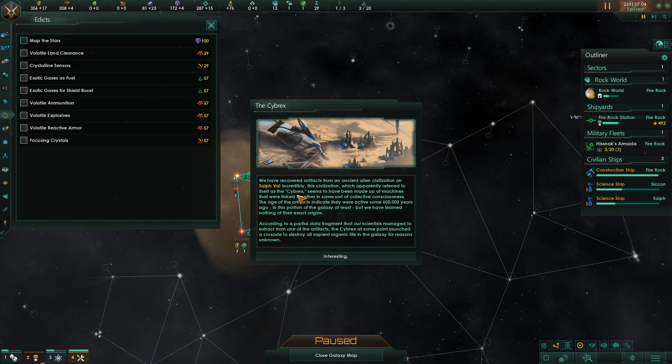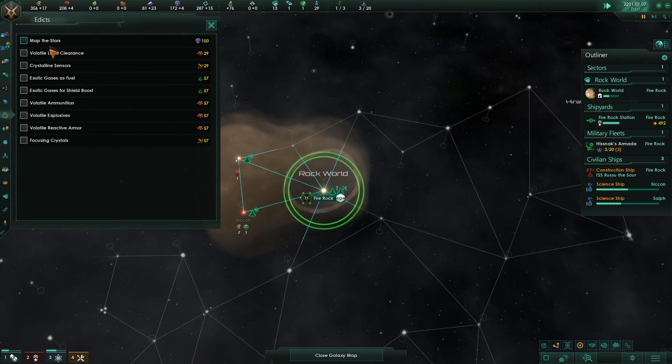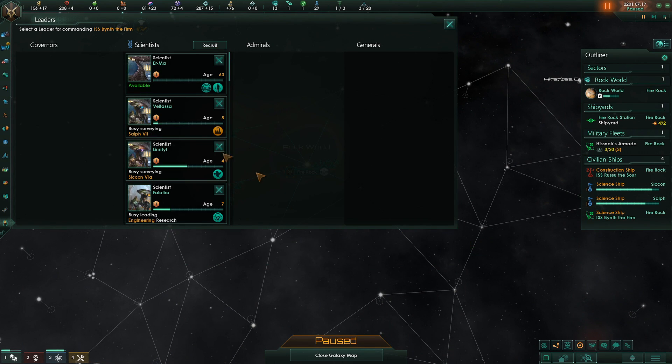That is fantastic — our precursor is the Cybrex. As a machine empire, that is phenomenally powerful. Really, really happy with that. Let's grab Map the Stars as well, because why not? I really should be trying to get some cyborg leaders, and because they're lithoids, their lifespan is going to be incredible.